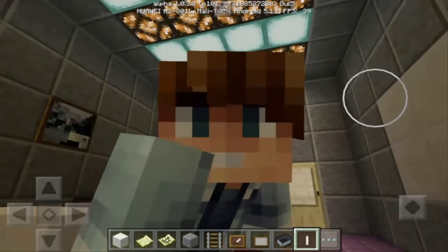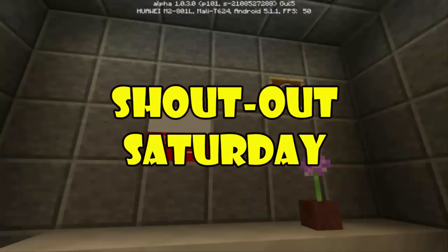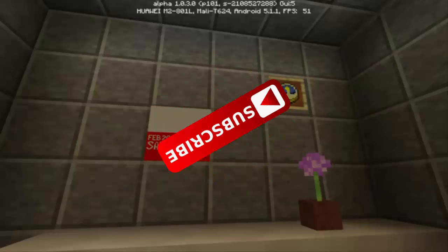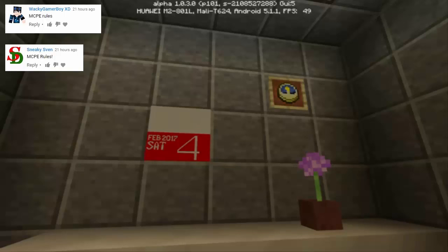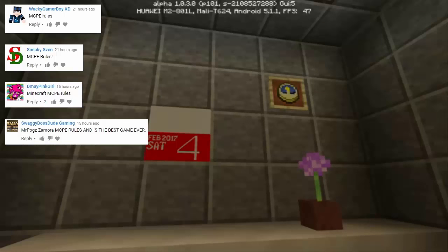But before we proceed to the tutorial, let's have first our Shoutout Saturday. Hey guys, these are the winners of this week's Saturday shoutout. Subscribe to all of them so that you may also win a free shoutout next time. At number 1 we have WakiGamerBoyXD. Number 2, we have Sneaky7. Number 3, we have D-MayPinkGirl. Number 4, we have SwaggyBossDudeGaming. And finally at number 5, we have ProGaming. The links for these channels will be in the description down below.